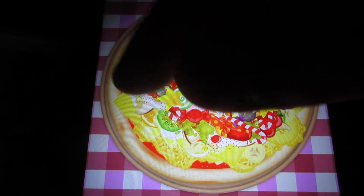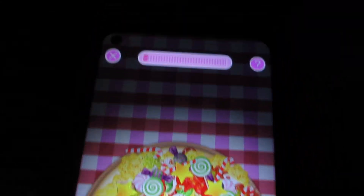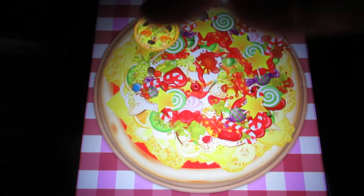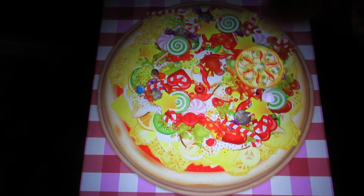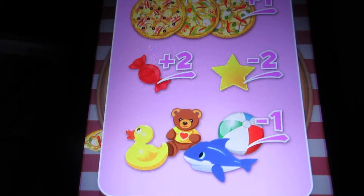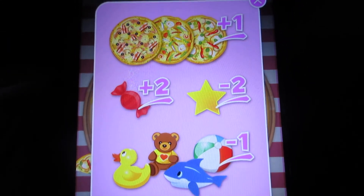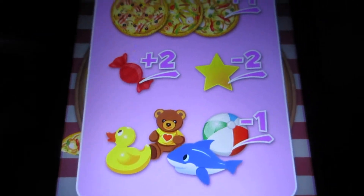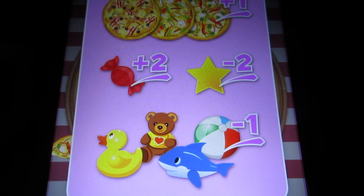At the top of the screen there's a meter — you've got to fill the bar to the very top. If you go into the question mark on the top right-hand corner of the screen, it shows what you need to do for points. You get points for getting the star and the candy, but you want to avoid the shark, the beach ball, the teddy bear, and the rubber duck — those give you negative one point.